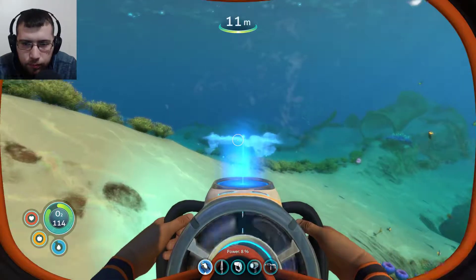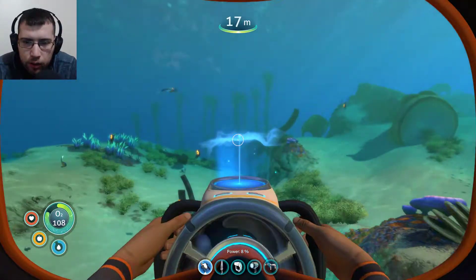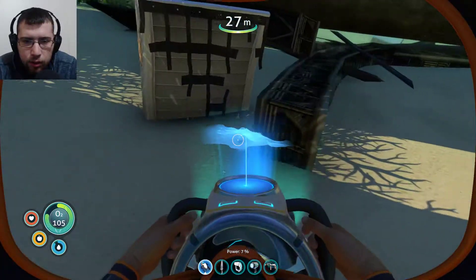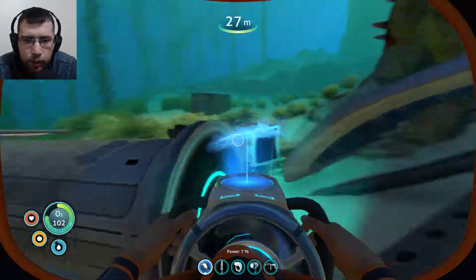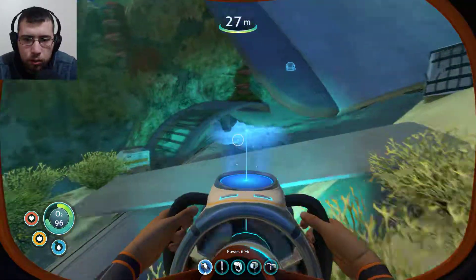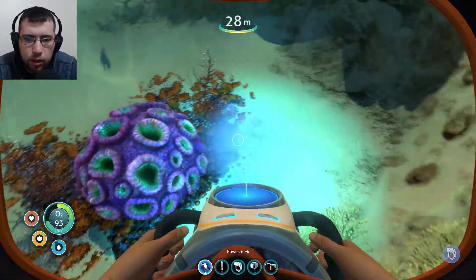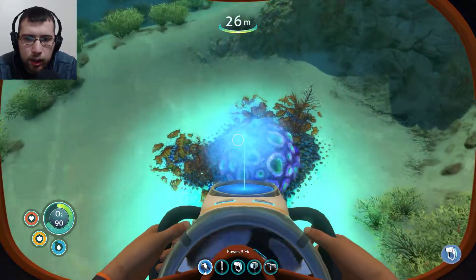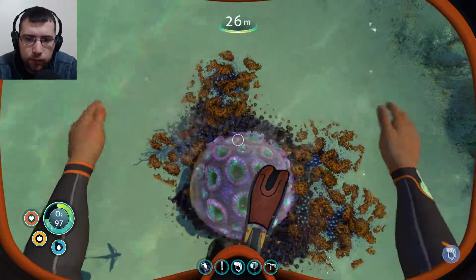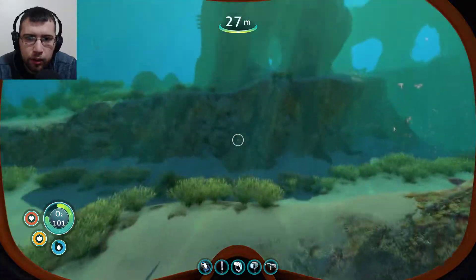We'll go this way. I'm pretty sure the creep vine is over here - this is the way I keep going when I want to explore. We also have this area over here, which I don't think there's anything new in. We already explored this, kind of - although we didn't get everything over here. Oh, these things are so cool. I don't know if you guys saw this - in the last episode I saw this thing. It has like air bubbles and it fills up your oxygen. I just kind of float above it and wait for it to come up and hit me.